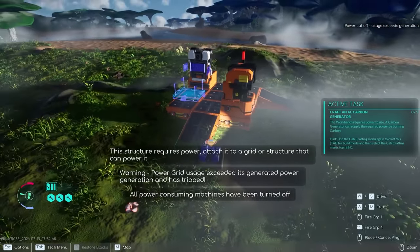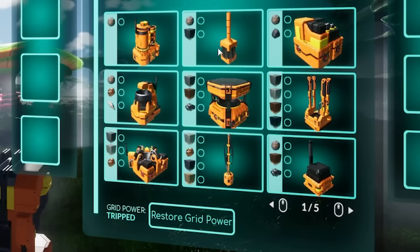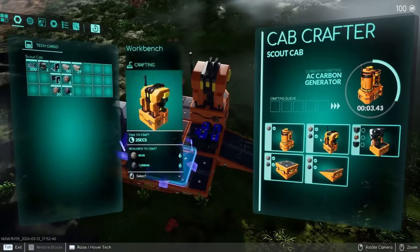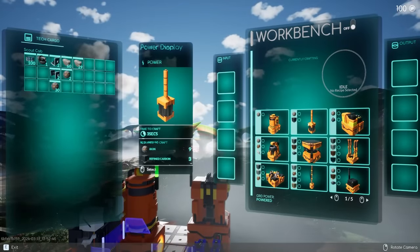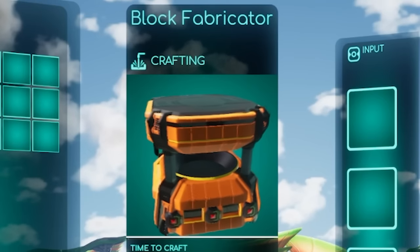I can smack you down like so. I just don't have any power for my grid. Look at all the other cool things I'd be able to make if I did — there's so many. That's why we'll need this AC carbon generator. Dump carbon in here and we'll have power, then I'd be able to make stuff like a power display, supply fabricator, block fabricator.